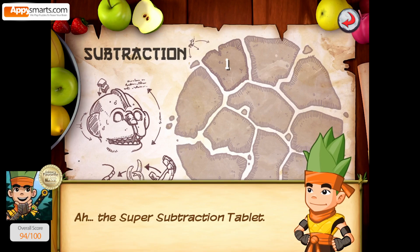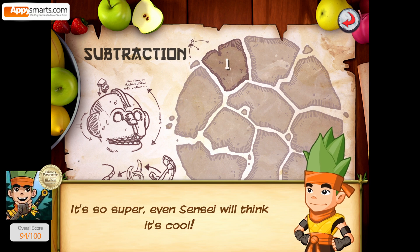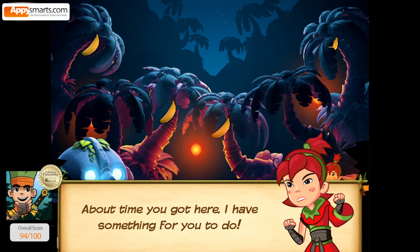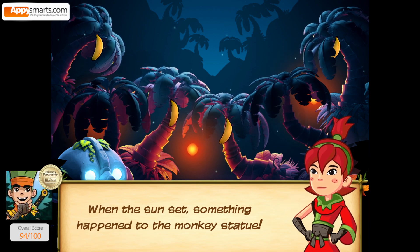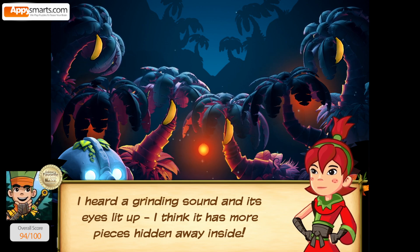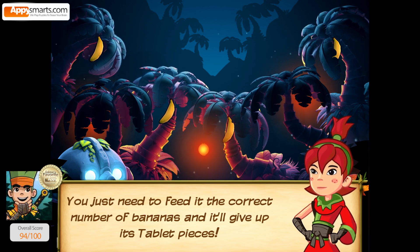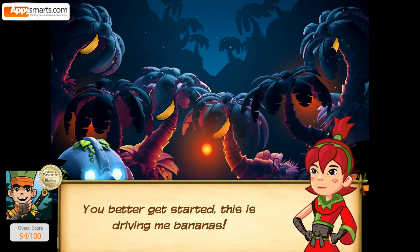The Super Subtraction Tablet! It's so super, even Sensei will think it's cool. Take it away! About time you got here — I have something for you to do. When the sun set, something happened to the monkey statue. I heard a grinding sound and its eyes lit up. I think it has more pieces hidden away inside. You just need to feed it the correct number of bananas and it'll give up its tablet pieces. You better get started. This is driving me bananas!